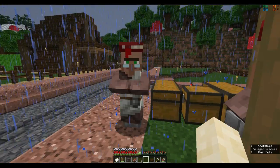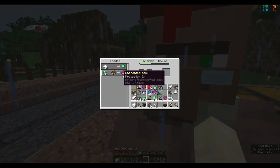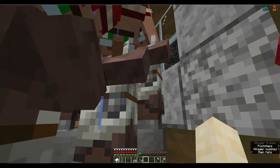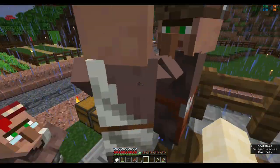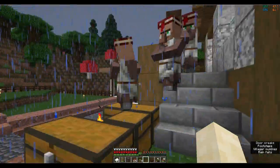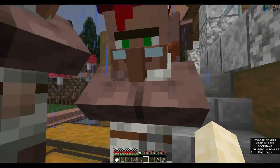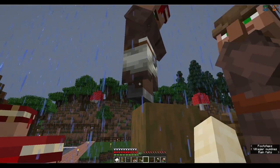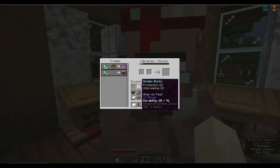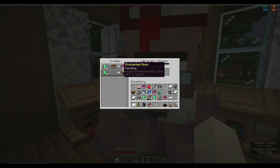We've got an Efficiency 5 for 22 emeralds, Unbreaking 3 for 15 emeralds, Feather Falling 4 for 18, Protection 4 for 36 which is the max - and it annoys me because I spent a long time thinking there was a Protection 5. Where's the best one yet? Right there - Mending.